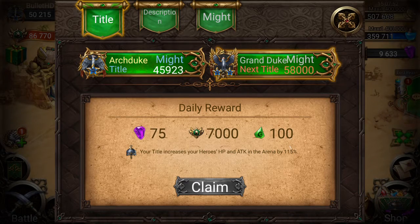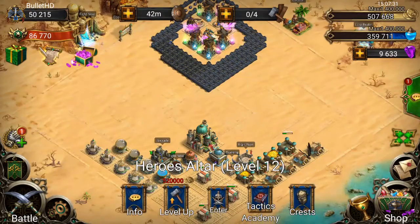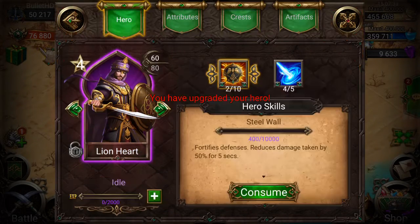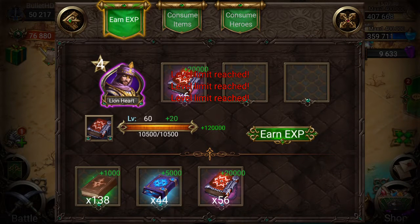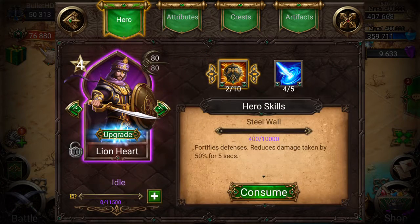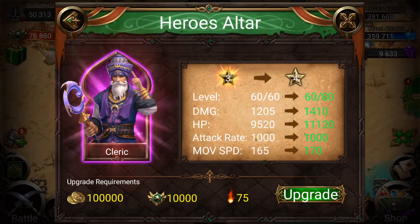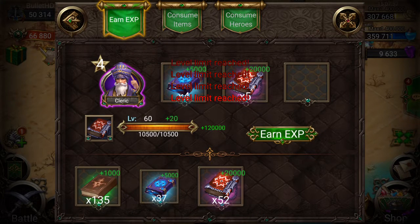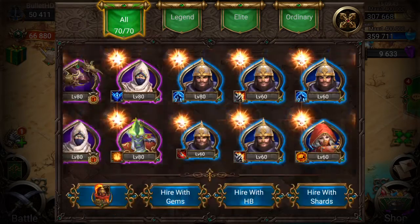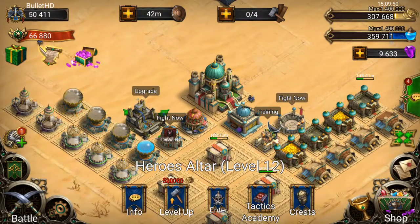We have to get 8,000 more Might to be able to get the Grand Duke rank. Yeah, that's pretty good — I like being at 50k Might. Let's take them up to 80 as well, might as well. It's going to be 6 Red books, 3 Blue books and 3 Brown books. There we go. Both those heroes at 80 — that's giving us another 200 Might, which is pretty good. I reckon we take up their inscription as well now that they're 4 star.